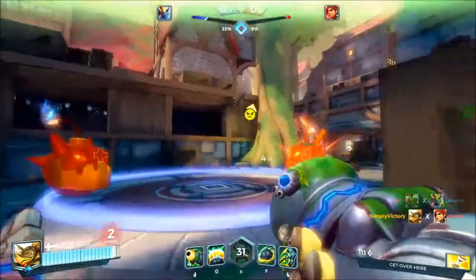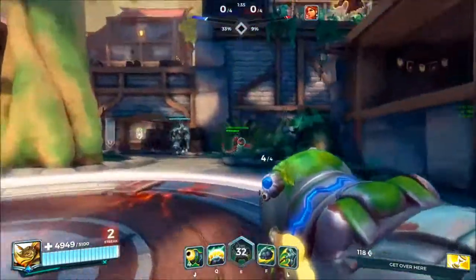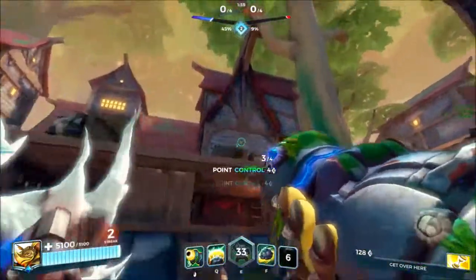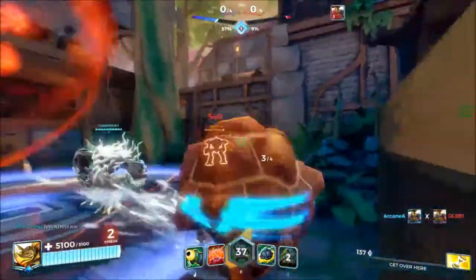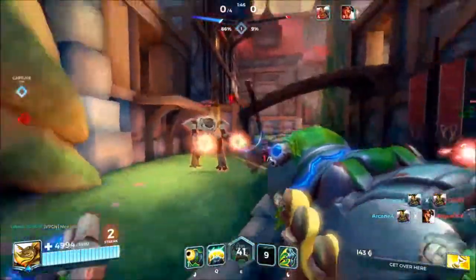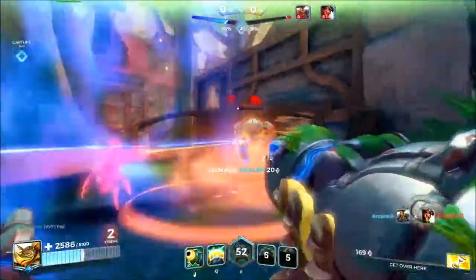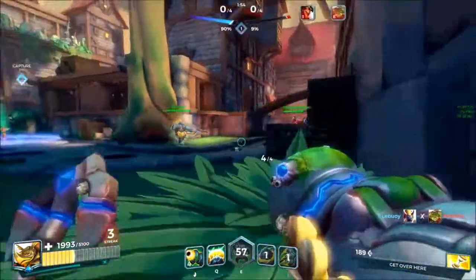The main aspect to Makoa is his Dredge Anchor. That's why target prioritization with his hook is important. You should be going for squishy targets such as Cassie or Ying and not tanks, unless they're already low health. I recommend hooking after the enemy has used their movement ability, which means they can't dodge it as easily.